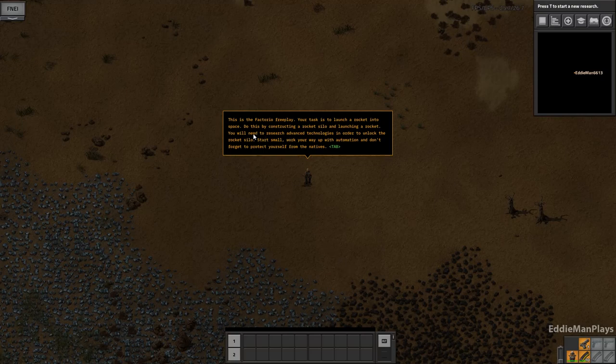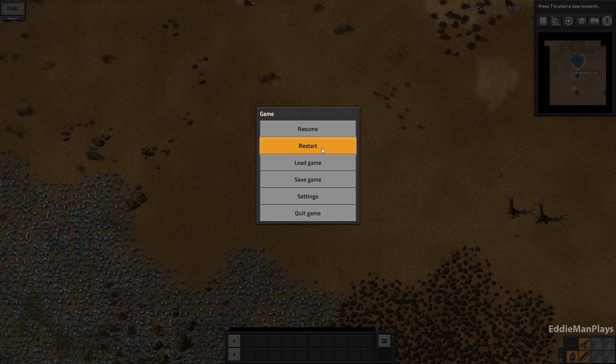Alright, this is Factorio gameplay. Your task is to launch a rocket into space. Do this by constructing a rocket silo and launching a rocket. You will need to research advanced technologies in order to unlock the rocket silo. Start small, work your way up with automation, and don't forget to protect yourself from the natives.